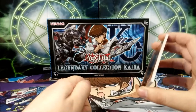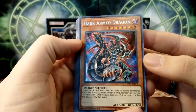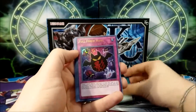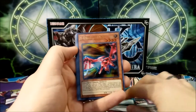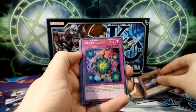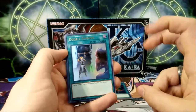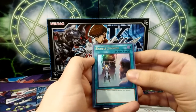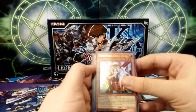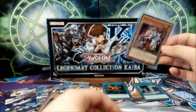Starting off strong with Dark Arm Dragon — nice! We had four of these previously, now we're at five. Looking good. The Flute of Summoning Dragon, Full Force Virus, Why Dragon Head — that's good, we haven't seen this card much in the previous openings. Deck Devastation Virus, Double Summon — nice. Double Summon is one of the short prints from this set; it appears fewer times according to what people have noticed.